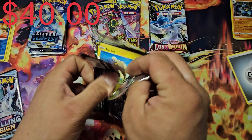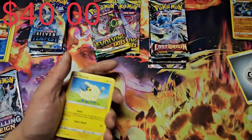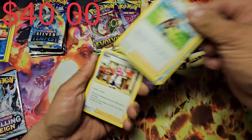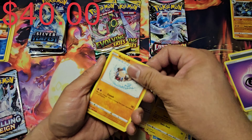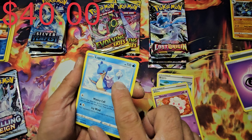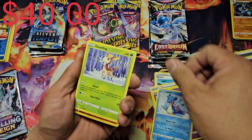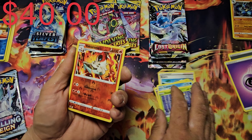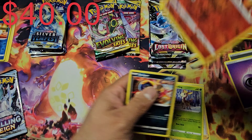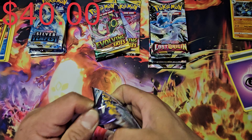Second pack of Chilling Rain — let's see here. Got Swirlix, Lapras. I like how Melanie is shown in the background art — that's a really awesome card. Also got a Deerling and a reverse Volcarona. Nice artwork on that one.